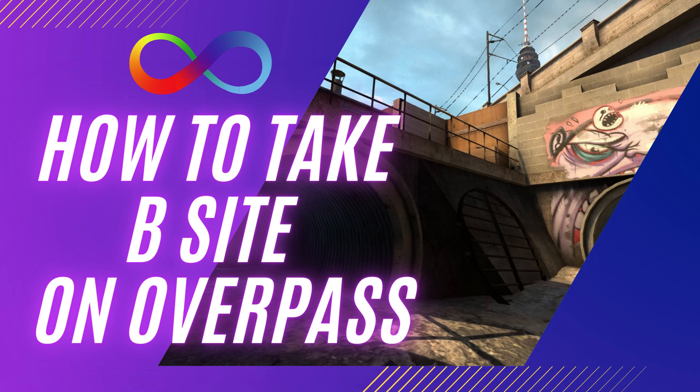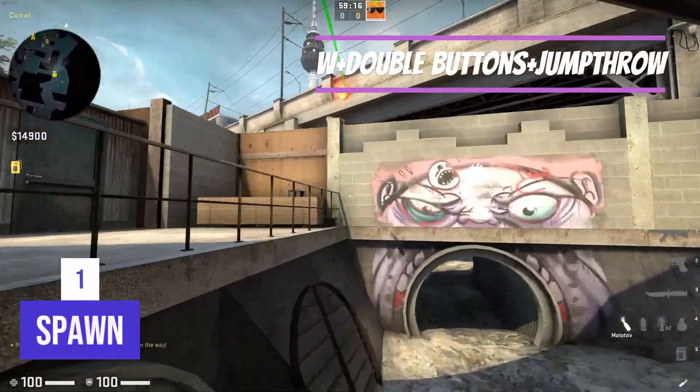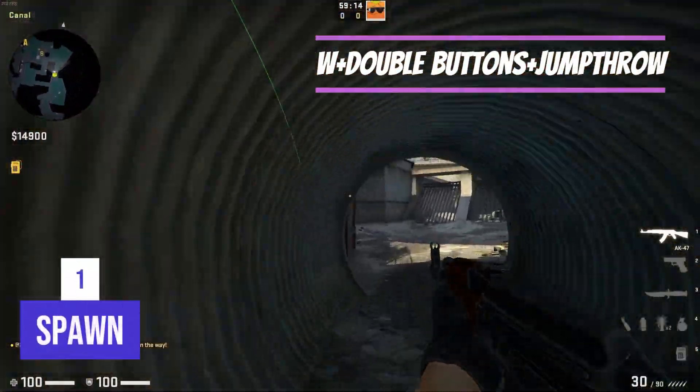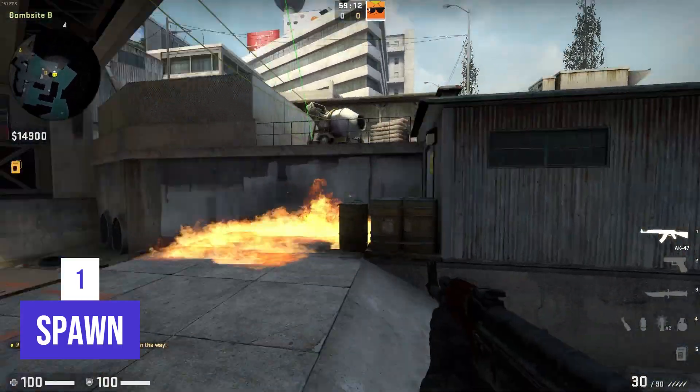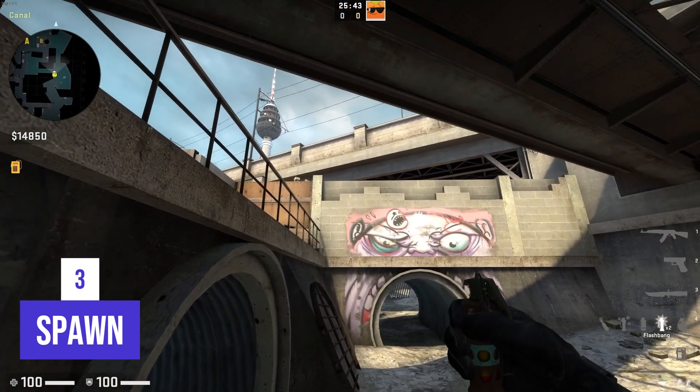Today I'm going to show you how to take B-side on Overpass. If you play a fast round, a person with first spawn should throw a molotov with double buttons plus a jump throw that burns the toxic area, and get ready to pick with the person who has second spawn.